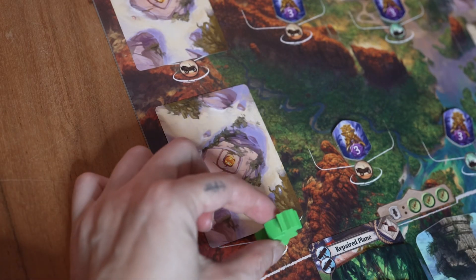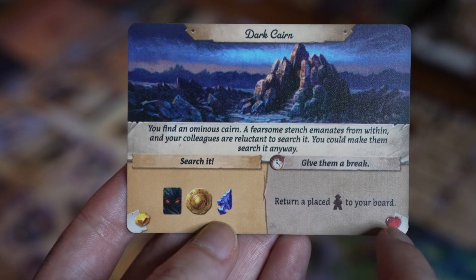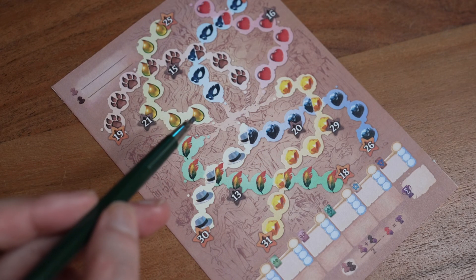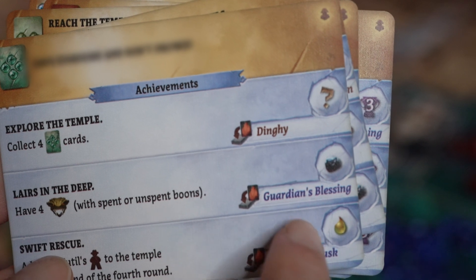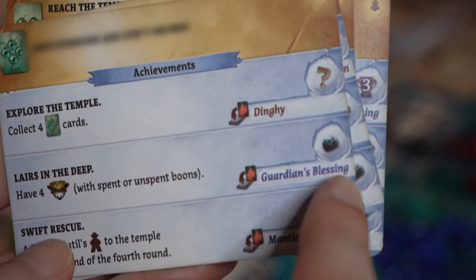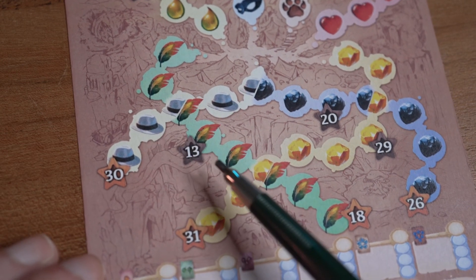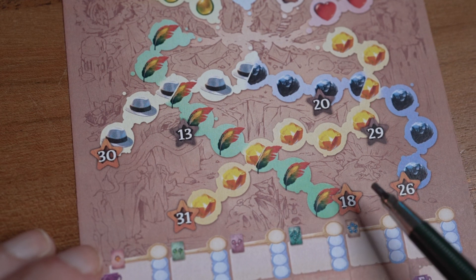Throughout the campaign, the encounter cards will have you selecting one of two choices and depending on which choice you make, you'll be marking the symbols corresponding to that choice on a score sheet. Similar symbols can also be found on the goals and achievement cards. Collecting a certain number of the same symbols will allow you to progress further along a particular storyline, unlocking special cards, rewards, and story snippets. So your decisions from chapter to chapter will shape your path, and it can be a very different path from game to game.